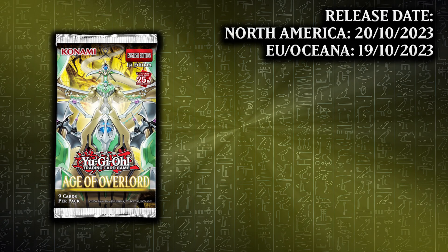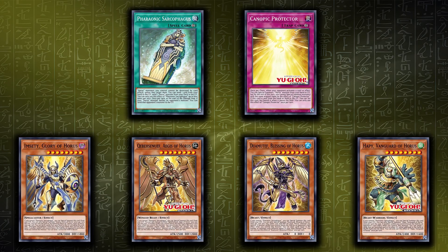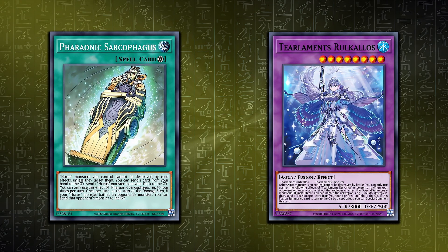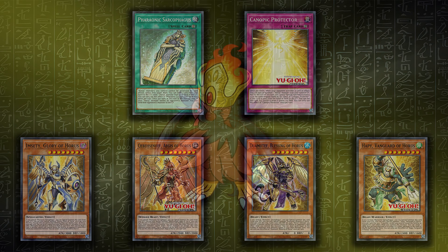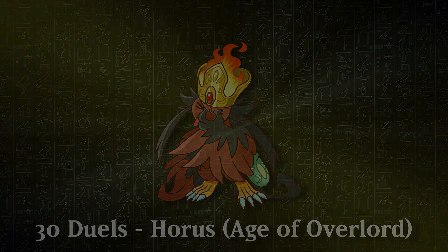Brand new Horus cards are coming later this month in Age of Overlord, the second new set for Yu-Gi-Oh series 12. There are six brand new cards coming and they actually look to be pretty interesting. They've seen some engine play in the OCG but nothing seems to be topping tournaments using them as vanilla. Let's see what happens when we play them as vanilla as possible over the course of 30 duels.